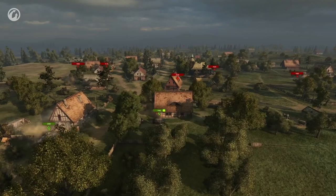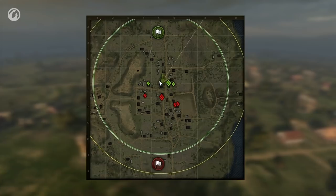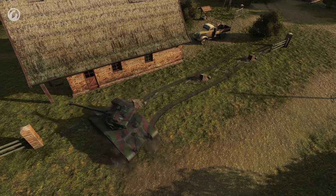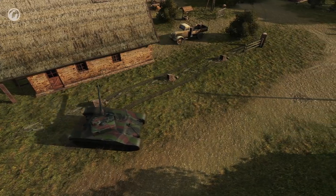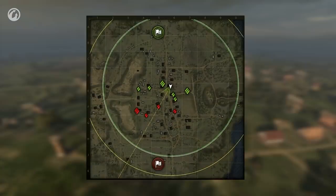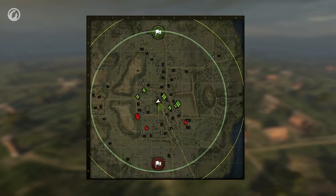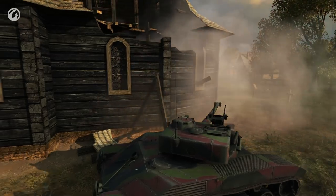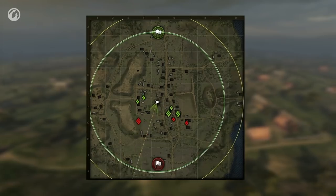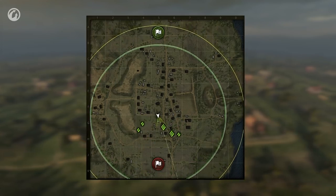If your opponents outnumber you in attack, you need to retreat far enough away to have time to reload, fire upon the enemy from a convenient position, and retreat again. If the allies have an advantage and they attack, move behind them and support them with fire. Use cover to reload and keep going until the last enemy is destroyed. If you're the last ally, stick to the previous plan and retreat.